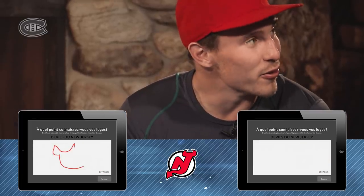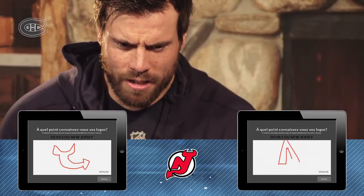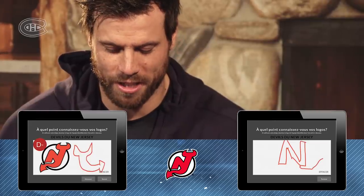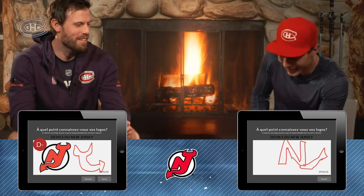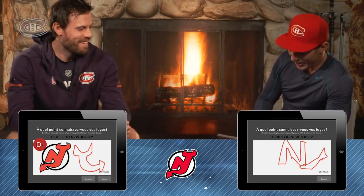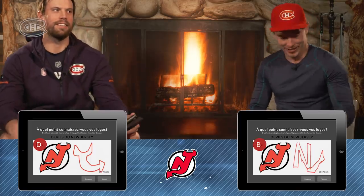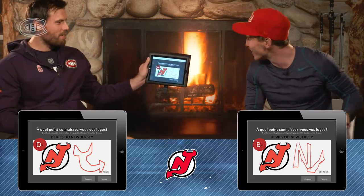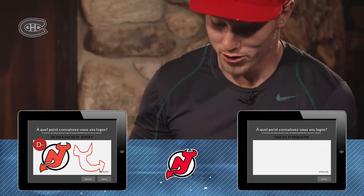I have no idea what their logo looks like. New Jersey. Oh, wrong way. Not even close. It looks more like the Islanders logo. I was trying to draw that like a... alright. Let's see my F. B minus. This thing is so rigged. Like, are you kidding me? I did go the wrong way, but at least I had the... B minus. Wow, I am a good drawer.